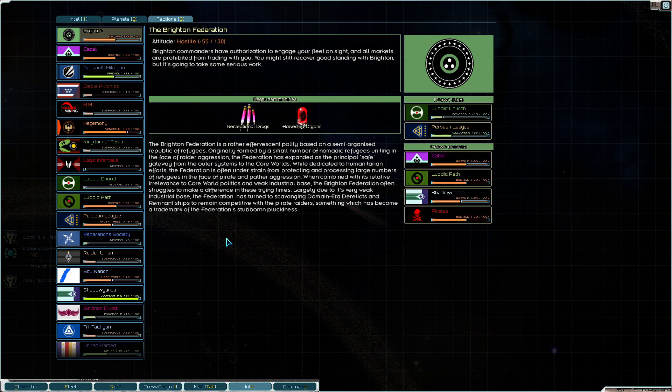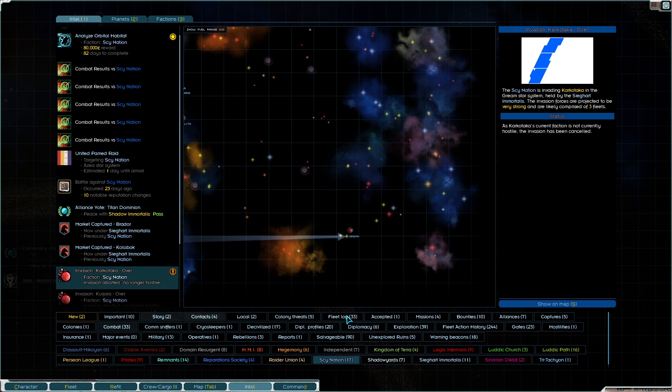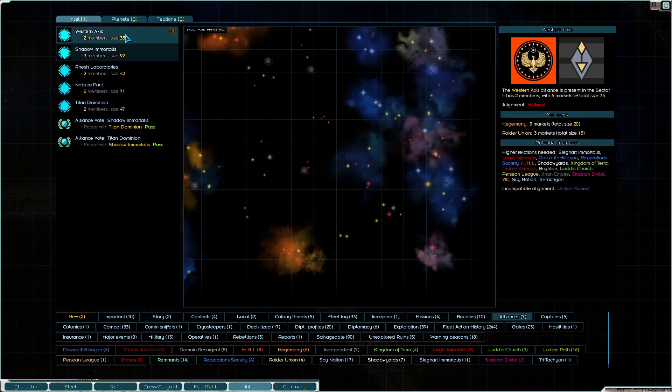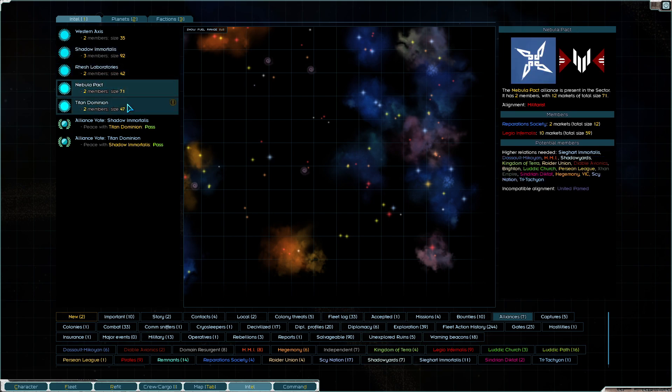I should know my entangling alliances by now. Brighton is allied - there's the Western Axis, there's us, Diable and Tri-Attack, Reparations and Legio.